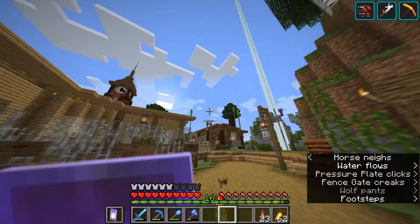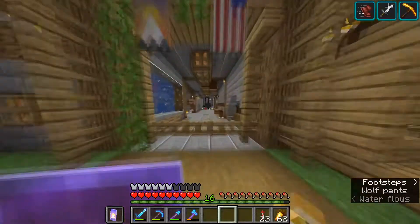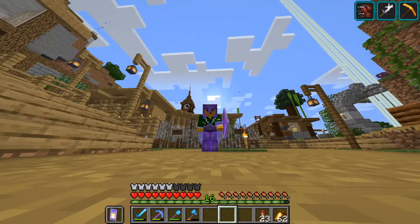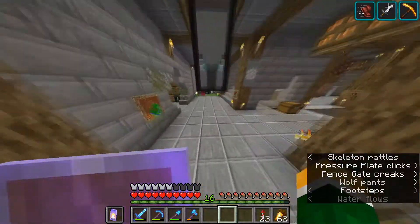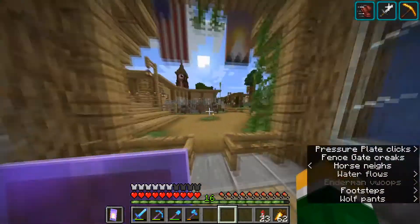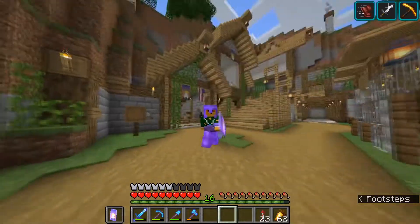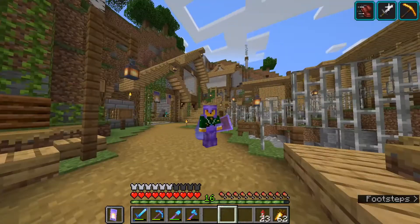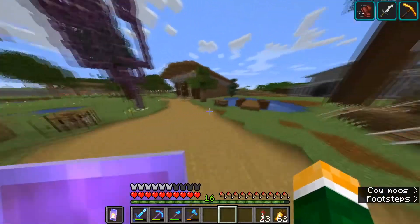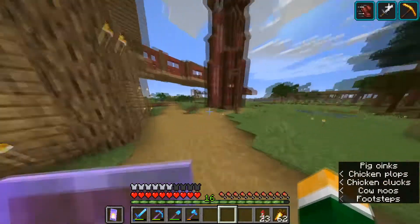I thought I could go to a new chunk right beside an old chunk, dig down to like Y negative 20, and you'd be able to see the void. But they obviously temporarily disabled loading old worlds into the new snapshot — probably because you don't want to accidentally walk straight into the void.